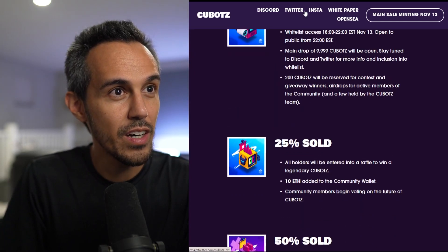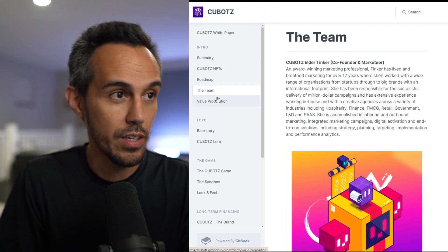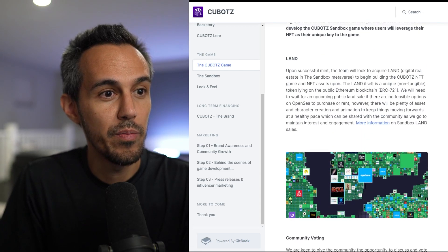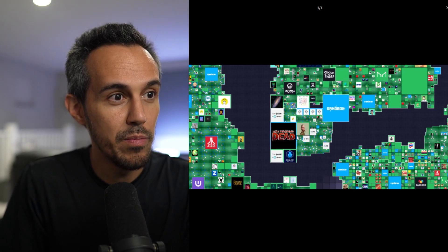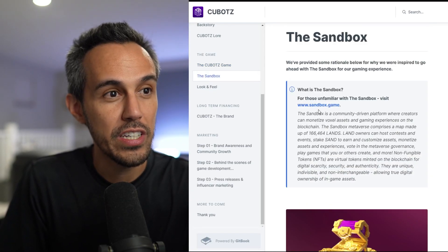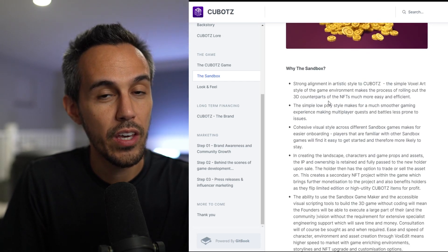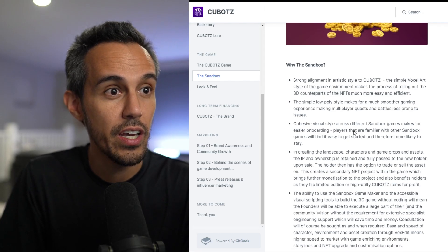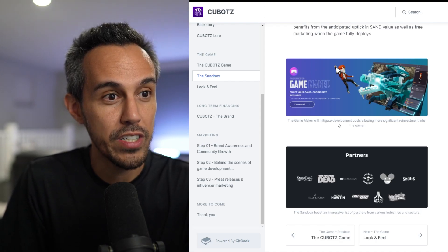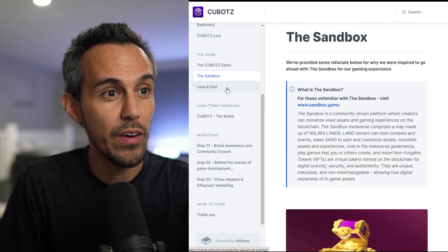If you want to learn more, check out the white paper covering NFTs, the roadmap, the team, value, and backstory. Definitely also check out The Sandbox — it's a community-driven platform where creators can monetize voxel assets. They think it's a perfect fit given the artistic look and utility they offer. The Sandbox is a huge metaverse that a lot of people love, and they work with a long list of partners.